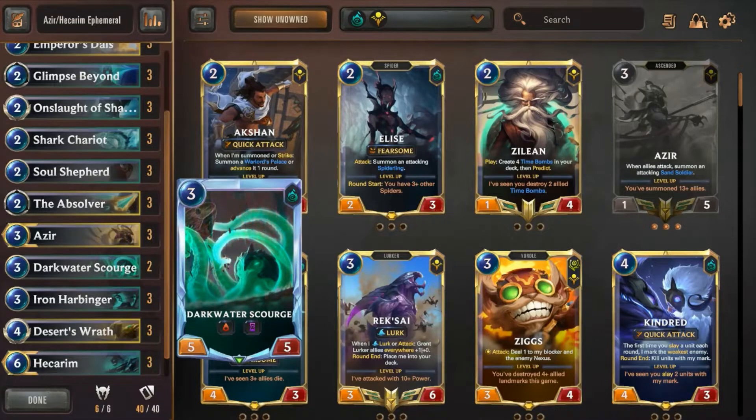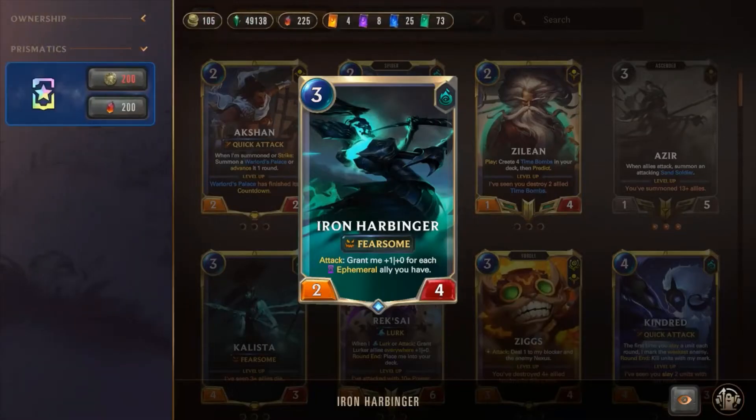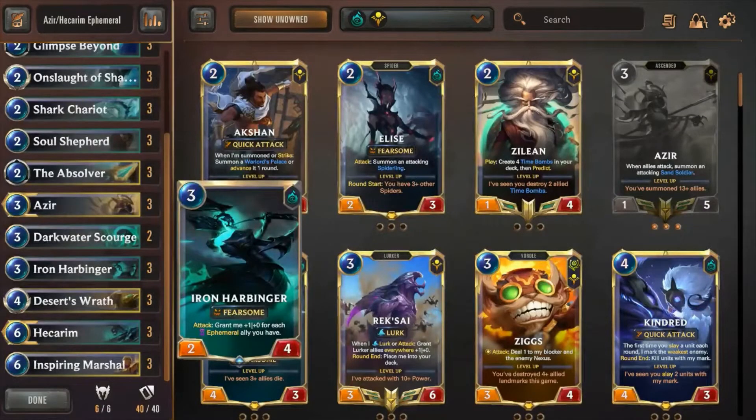It's a good way of kind of preventing my opponent from doing anything, but I don't want to run this out on turn three if I'm still at 20 — there's no reason to play it then. Three Iron Harbinger. I thought this card was bad for the longest time, but this deck can really make this dude huge with how many ephemeral units I can summon off of things like Emperor's Dias and Azir himself. Iron Harbinger can get very scary. The fact that he's got Fearsome as well just makes him even better — good to play on turn three without the attack token, then go to combat immediately and watch him get swole.